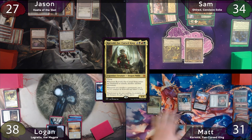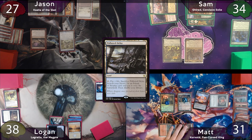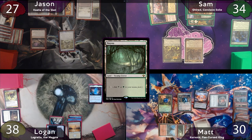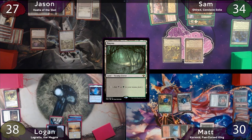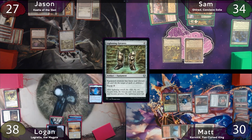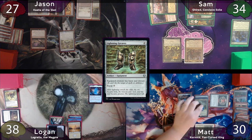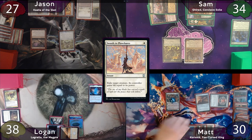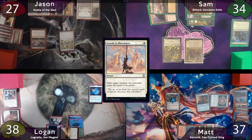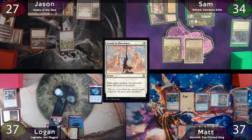When Korvold enters, Matt sacrifices his 1-1 bug to get a counter and a card. He plays a Polluted Delta as land for turn, cracks it for a Bayou, getting another Korvold trigger, then sacrifices his treasure token for a black Korvold trigger. He casts Lightning Greaves and attempts to suit up Korvold with Shroud, but Logan responds by Swords to Plowsharing Korvold. Korvold is exiled, Matt gains 7 life. He upticks Grist to make a bug, puts the Greaves on it, swings one at Logan, and passes.